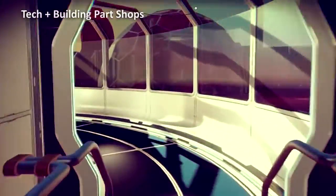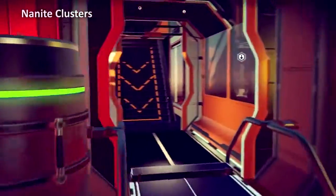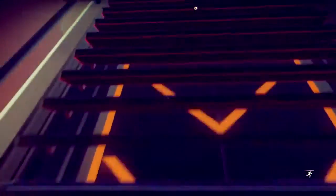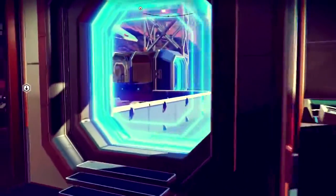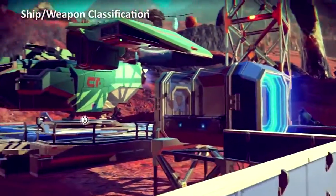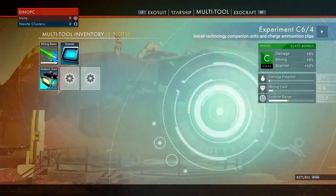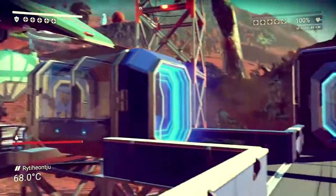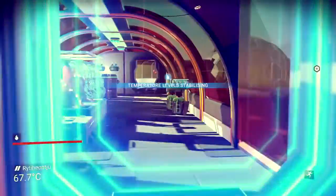Traders at space stations and bases offer access to dozens of new construction modules and technology blueprints to travelers of high standing. Multi-tools and starships now feature a specialization system allowing players to tailor their equipment to suit roles like explorer, fighter and trader.